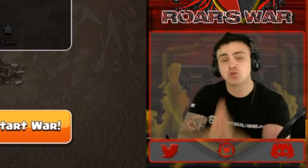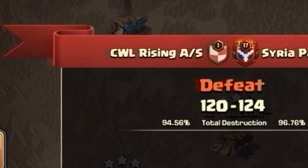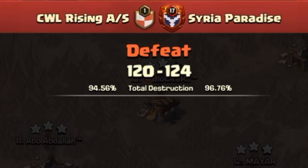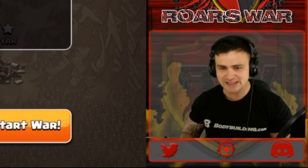What is up fam! Welcome to Roar's Channel where today we're going to be looking at the CW Rising All-Star team up against a single clan, the Syria Paradise, where they literally came in extremely hot, taking the victory like absolute beasts — 124 over 120. The entire Rising division taking the fall. Syria Paradise put on a show for sure, showing their teeth and showing just why they are in the Invite League as an absolute beast of a clan.